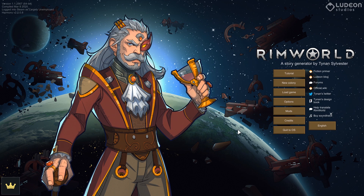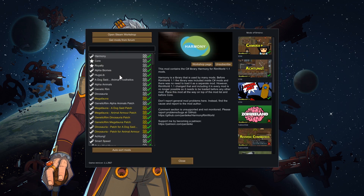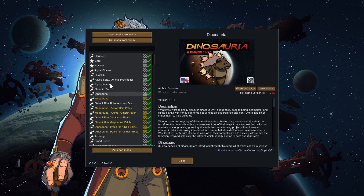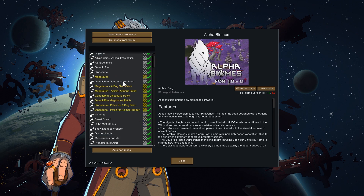Hello, everybody, and welcome back to RimWorld Royalty for another season of Stellar Safari. Today, we're going to be honoring Milk's memory with a menagerie of mods that we must make use of. That's right, we've got all of the animals' mods that we had in the previous season, from Megafauna to Dinosauria to Genetic Rim to Alpha Animals and their biomes, of course.